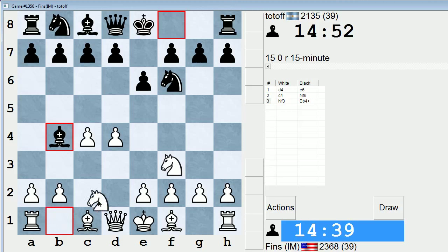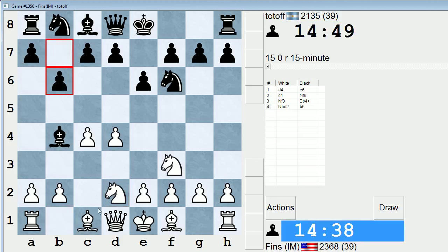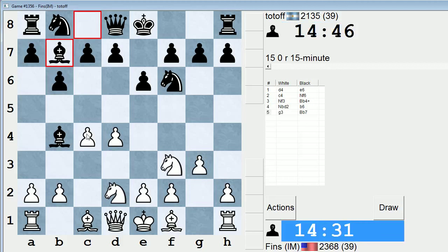I'm going to play knight bd2 just to try to keep it in offbeat territory. This isn't the greatest move — I think bishop d2 is better, but this is all right. Let's play g3, just preparing a fianchetto. They can play bishop a6 and attack the c4 pawn, but my opponent just settles for bishop b7.